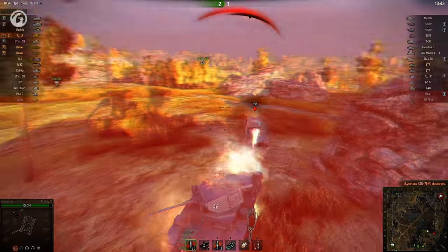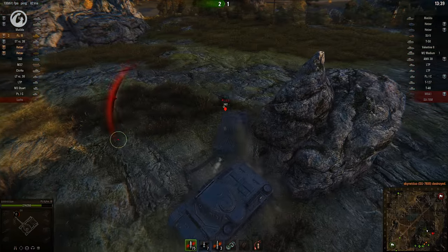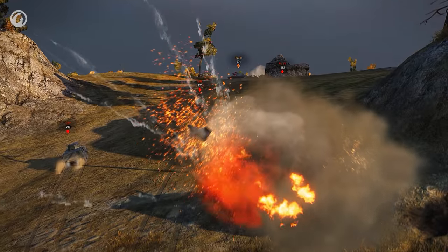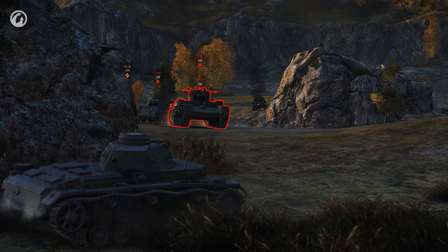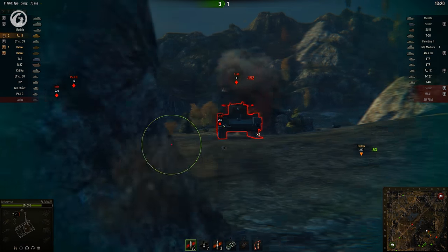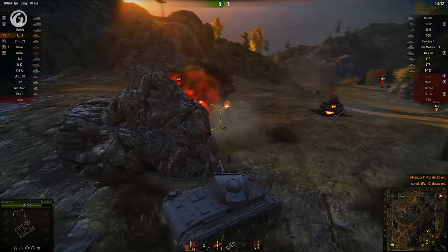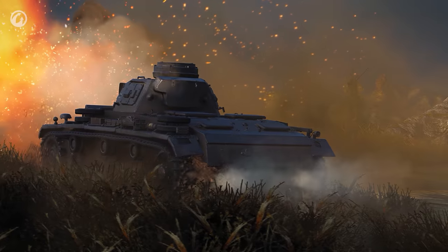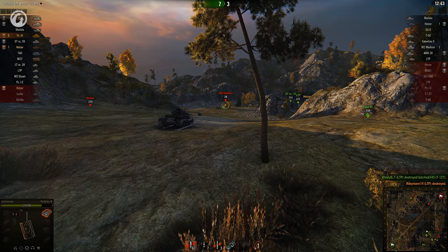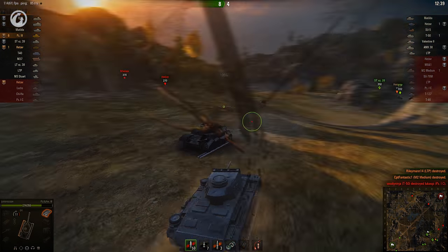A Panzer 1c pounces from behind, ruining the commander and causing significant damage. As Junior Scope tries to deal with the deadly little scout, other enemies take the opportunity to ascend to the high ground. The Top Gun engages a T-46, and with a little help from a teammate, takes it out. The little 1c is easy to finish off, but an LTP puts up a good fight. Now that Junior Scope can concentrate, picking off an M2 is an easy task. That's Top Gun, but we're just getting warmed up.